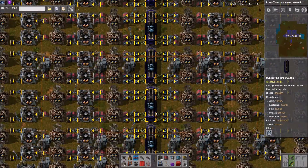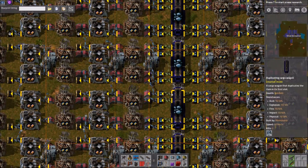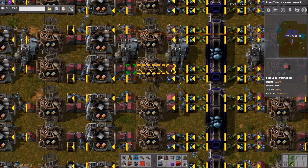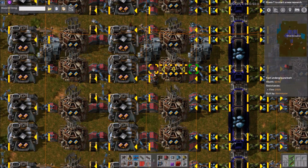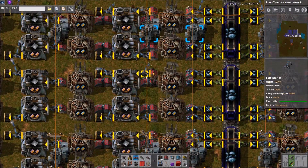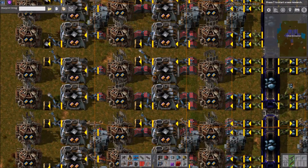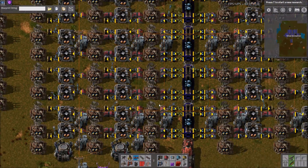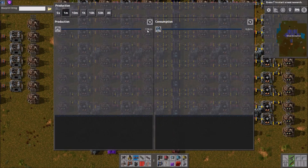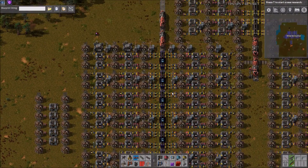So the train smelter, I guess is what I'll call it. Performance-wise it's incredibly efficient. Yes, it uses belts, but they're undergrounds, which is way better than normal belt unloading. It only really has one robot trip involved — bringing the finished product — which is quite nice. And 7,000-plus a minute for one station is certainly not bad.